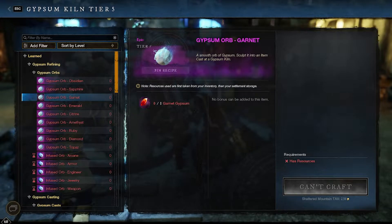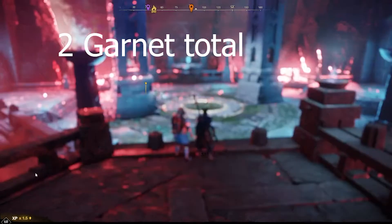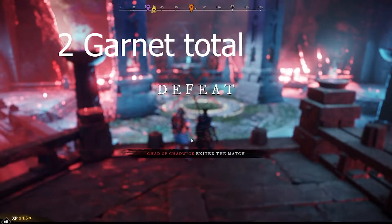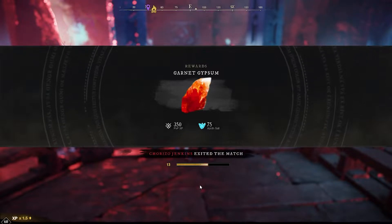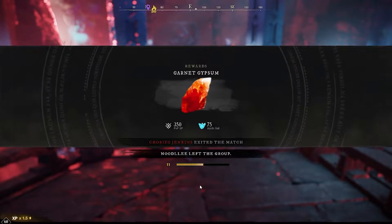Garnet Gypsum is next. Garnet Gypsum can be found from the PvP arena. If you suck like I do and lose every single time, you still have a 50% chance of getting a Garnet Gypsum. So that's good news.